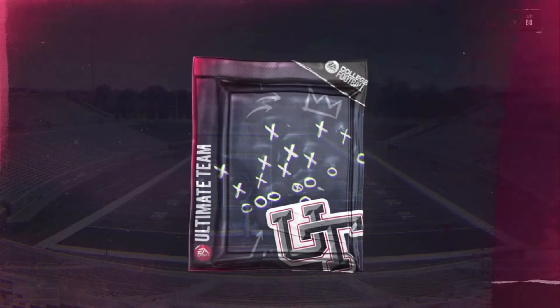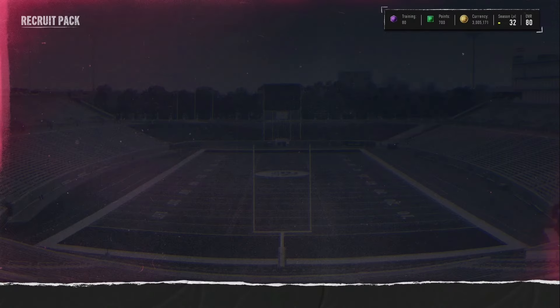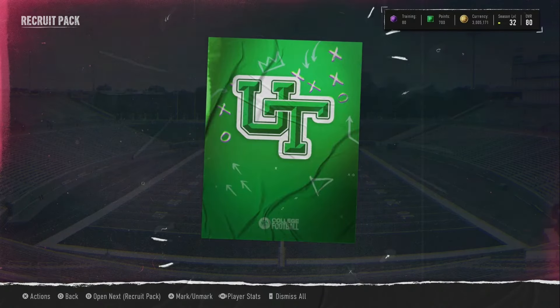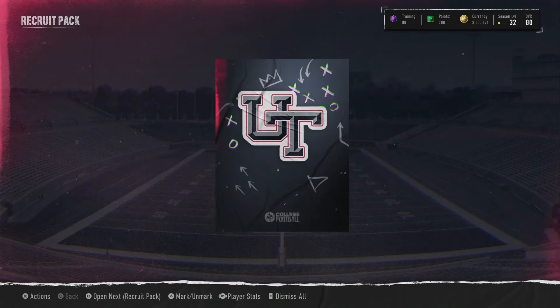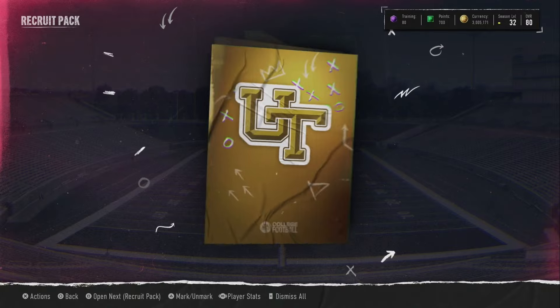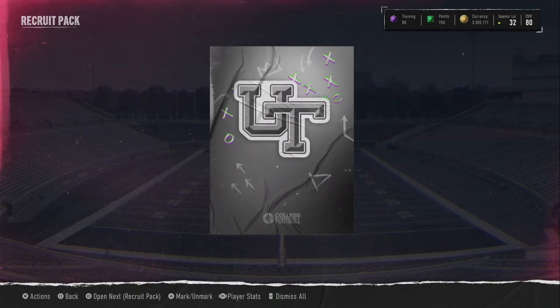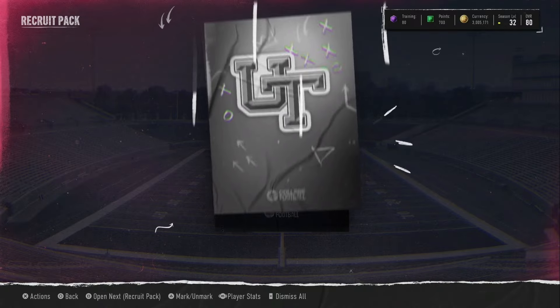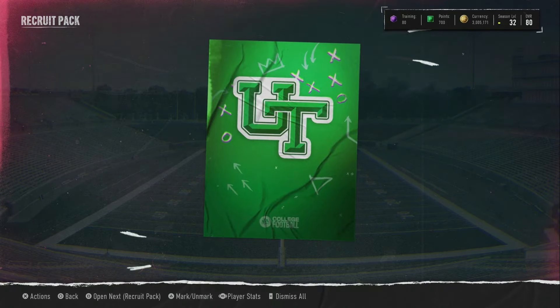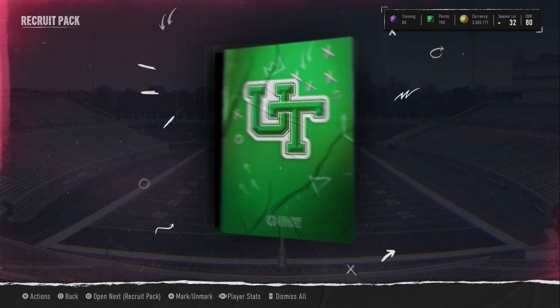We got another green from USC at 71. We're looking for these high greens and 80 overall players. We got a 74 — at least we're going up a little bit in the overall, but we really are looking for the 75 plus greens. A UConn green safety — he's low overall but at least a green. A Tennessee 70 overall green center. Now we're going back down in overall. Another gray from South Carolina, another gray. We have not got a single blue yet. We're really hoping for a blue.